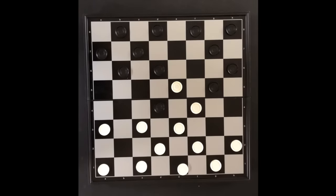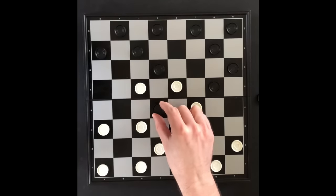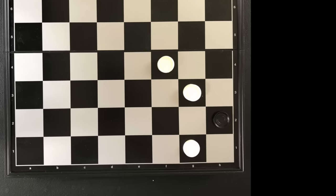A single checker can only move and jump going forward. If a player can make a capture, he has to make the capture. If a player cannot make a move, he loses.